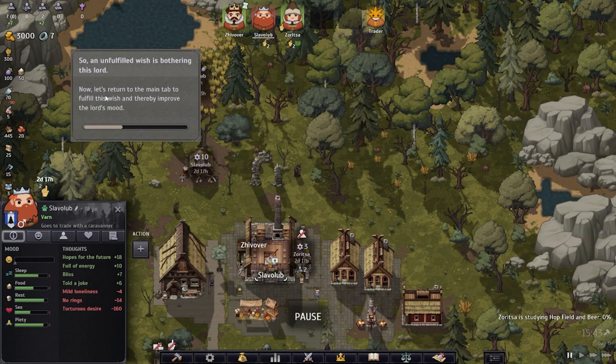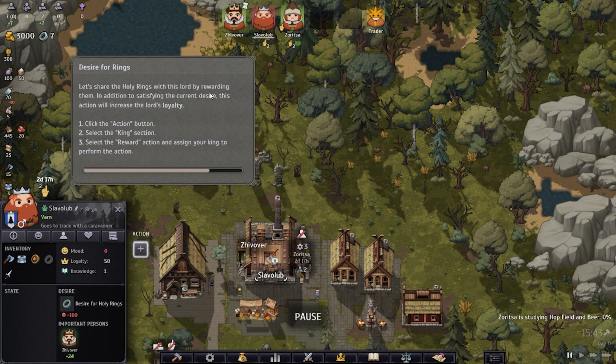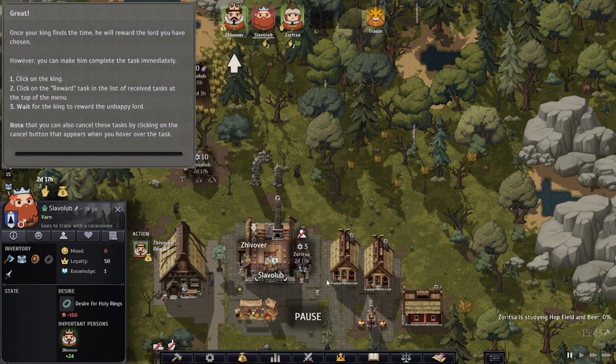They're definitely below 25. Let's return to the main tab to fill this desire and improve the lord's mood. If you hover over the desire icon, you can see this lord dreams of holy rings. The rings in the resource list in the upper left belong to your king. Let's share holy rings by rewarding this lord — this will satisfy the desire and increase the lord's loyalty. Click the action button, select the king section, select the reward action, and assign your king to perform the reward. You can make him complete the task immediately by clicking on the king or the reward task in the list. Wait for the king to reward the unhappy lord.